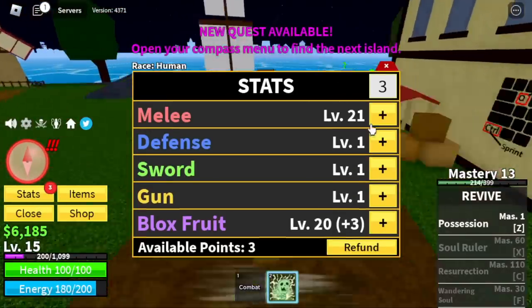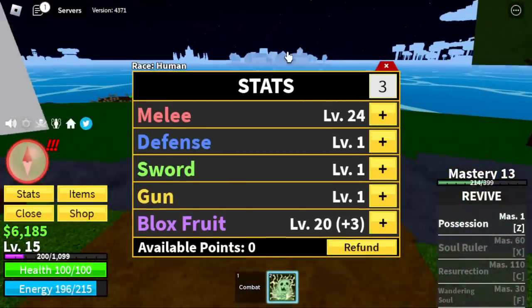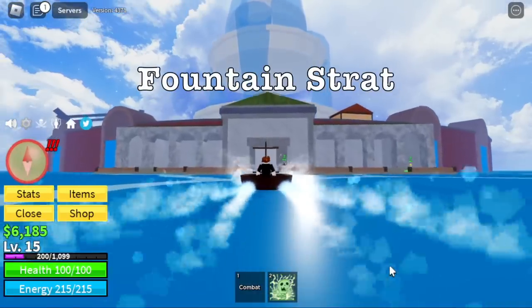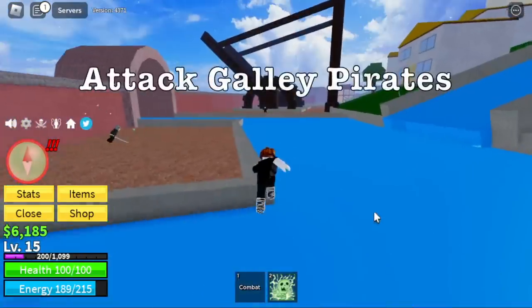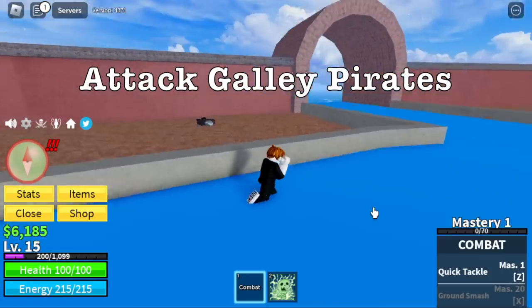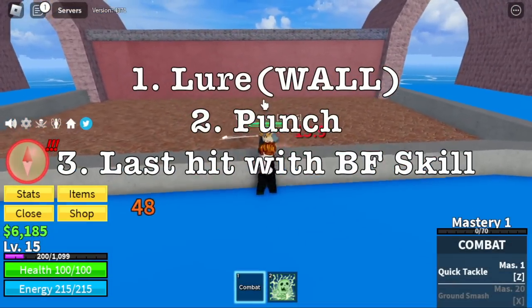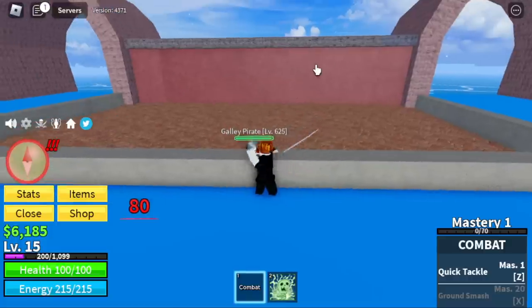For the stats, you have 24 melee and Blox Fruits 20. We're going to head to Fountain City to do the Fountain Strat. First, we're going to attack Gully Pirates — just lure them on a wall, punch them, and last hit with your Blox Fruits skill or the Possession Z-Skill.